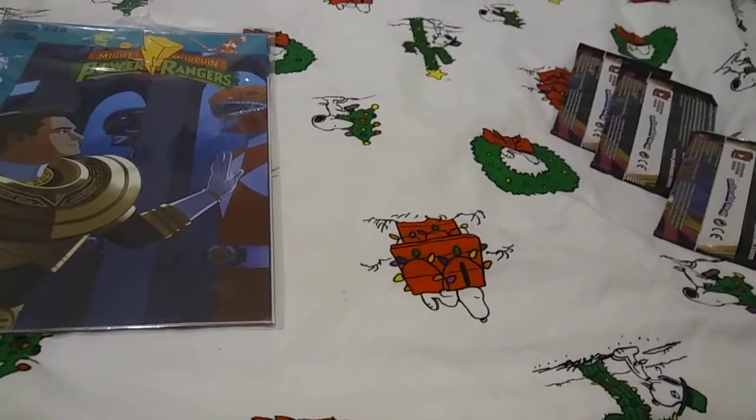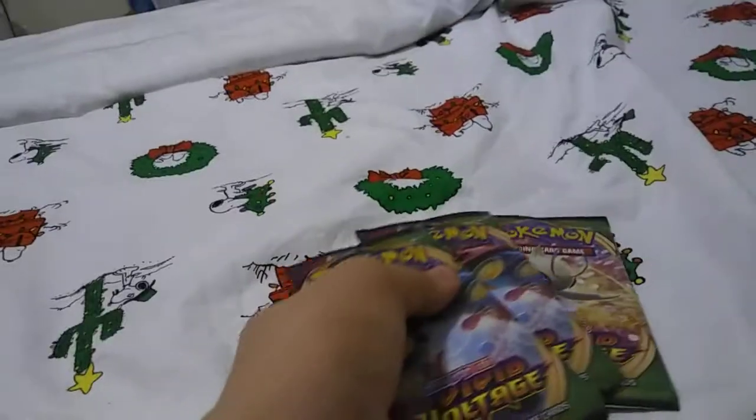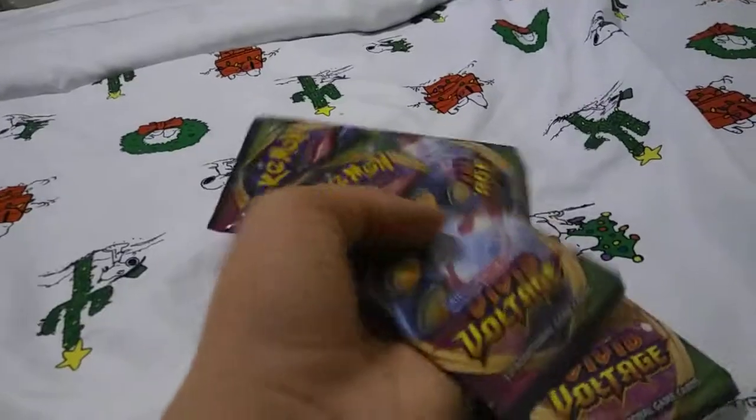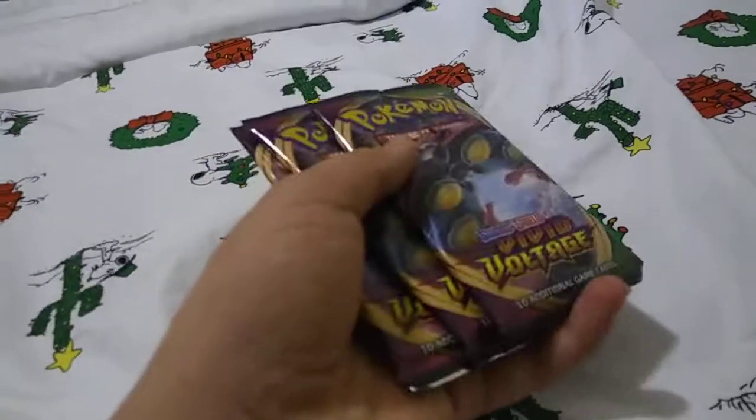Hey everyone, so today I went to the Coliseum of Comics in Fashion Square Orlando. Now this is issue 28 which equals Shattered Grid — it contains unique art. But the main reason I'm making this video is because I found three Vivid Voyage packs, and one of them is heavier than the others, so that means there's a rare card in there. Let's get started.